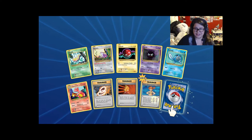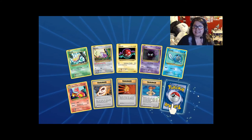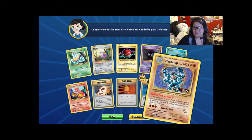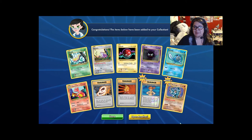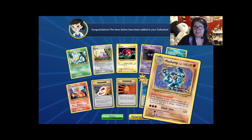Ghastly, reverse holo Misty — I'm getting closer to that full art. I'm gonna get that. Machamp! That'd be cool if I got the Machamp Break. I'm pretty stoked — Machamp has really great artwork on this one.